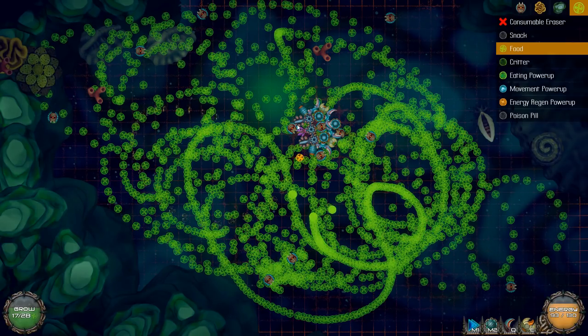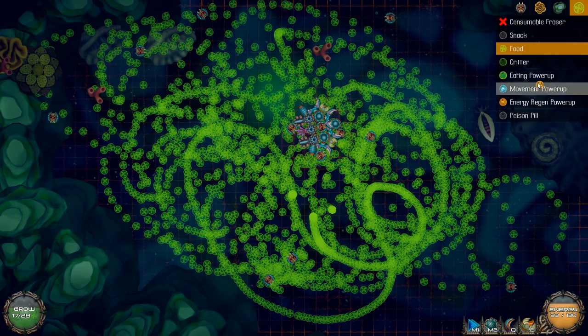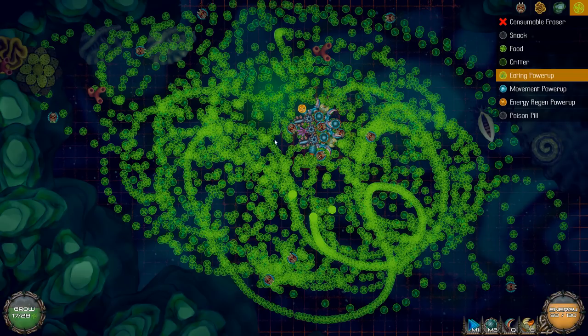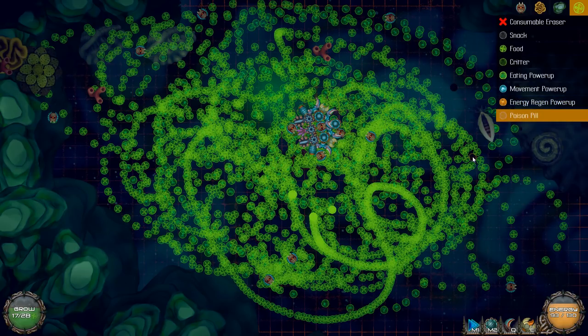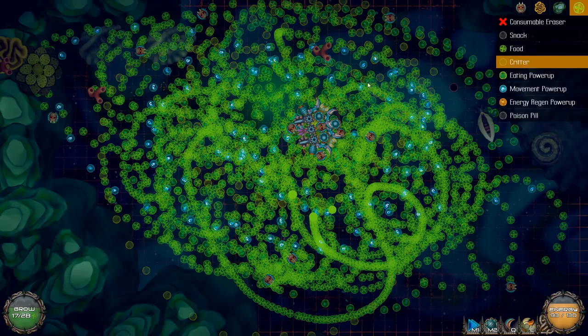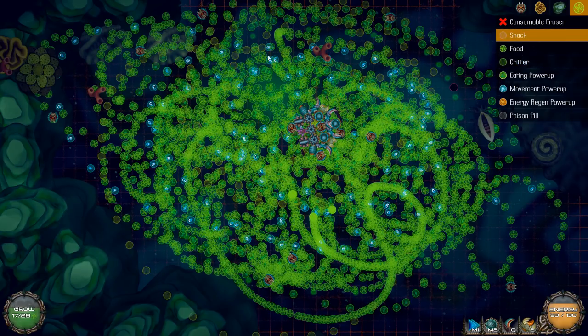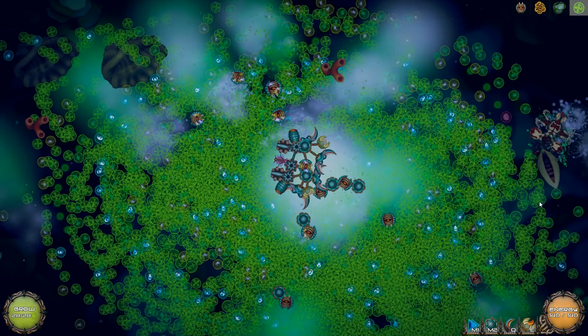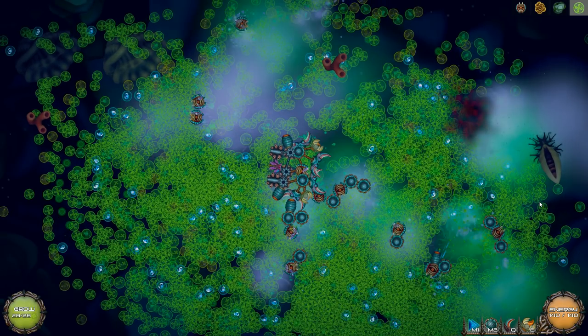Oh my god that is awful! I'll hold alt. Okay I can just rotate this as well then. While we're at it I may as well have a bunch of that — I want these guys to be really really big. I want to see what 500 looks like. Let's go! Poison peel — I've never seen that before. Energy regen, movement power up, critters, and last of course snacks. Let's just see what that looks like — oh my goodness. Mistakes were made.